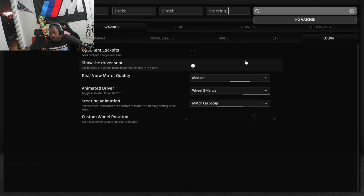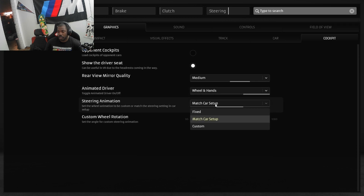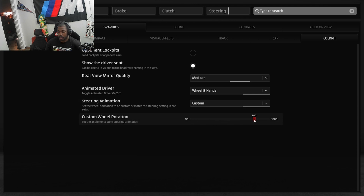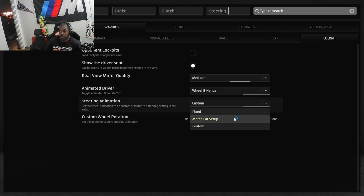You go to Graphics, then go to Cockpit. When you go to Cockpit, go to Steering Animation and put it on Custom. When you go to Custom, you can adjust it. I have mine set at 900, but my actual steering ratio on my Moza is set to 540 — that's just so it gives you the full range. After you do that, you go to Match Car Setup.